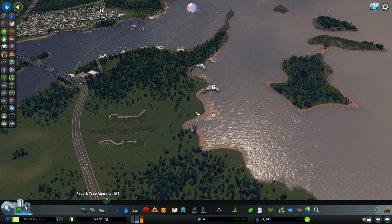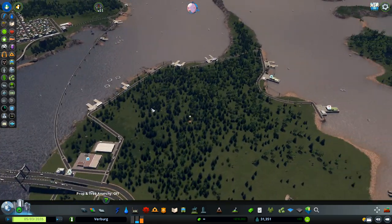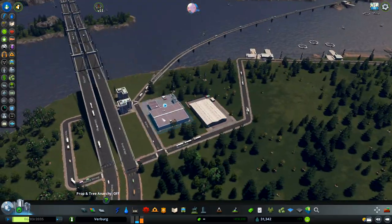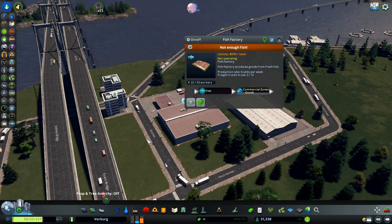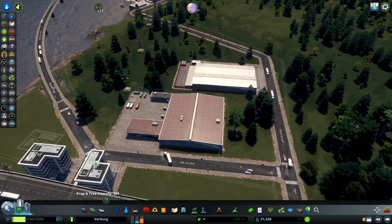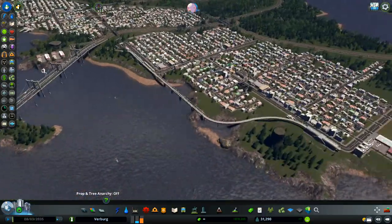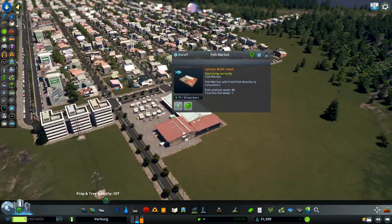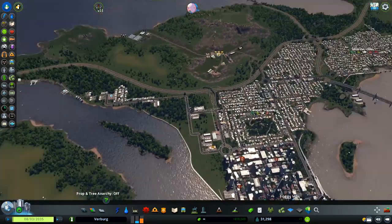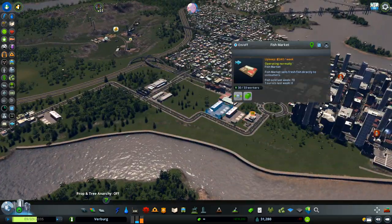So I'm going to create my tuna fishing grounds really quickly and I will show you how. This is my small fishing industry over here and a couple of these here. Everything is moving fish here into the fish factory of course, and we have a small warehouse over here if we have surplus. This fish is canned and sent to the commercial zones, and I have two fish markets — one here and another one right over here.